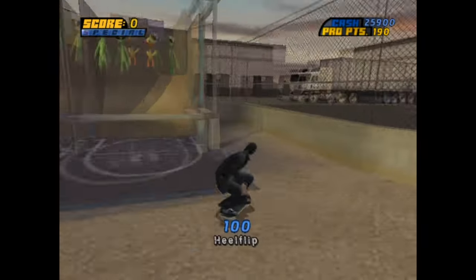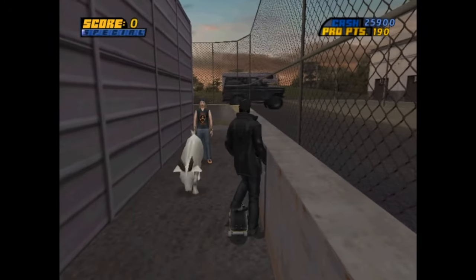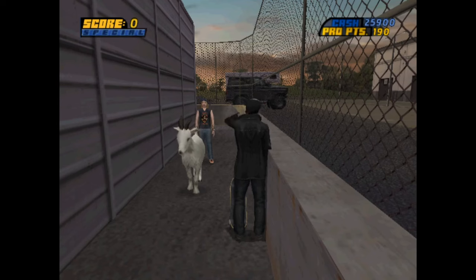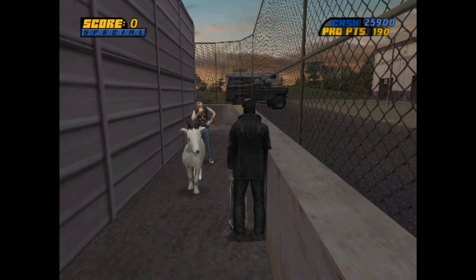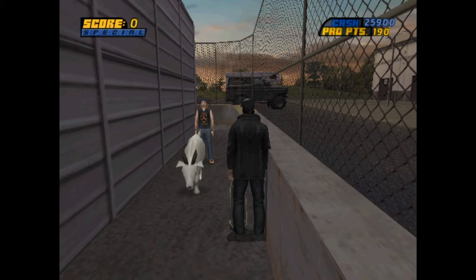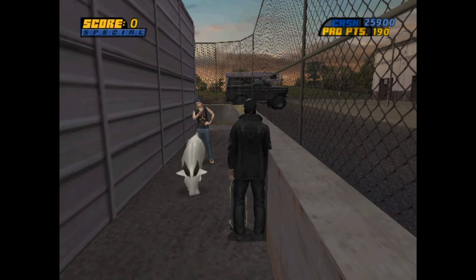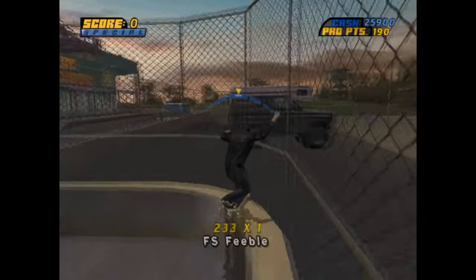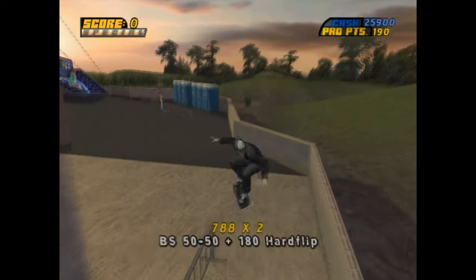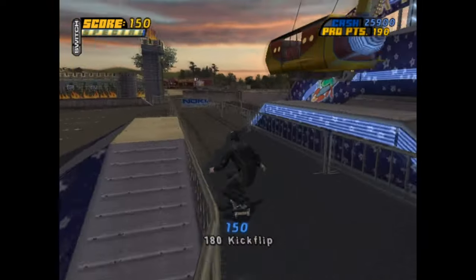Tony Hawk's Pro Skater 4 was the first game to have a goat Easter egg — a notable, lovable little detail. There are guys who hang out standing behind goats in corners away from the public, looking like they're having a good time. I don't really know what Neversoft is trying to imply, but there are many more goat jokes within the series from this point on.